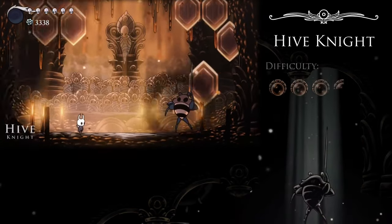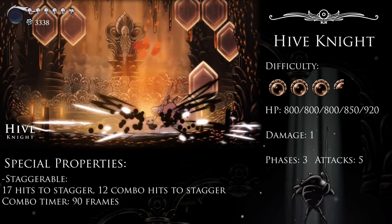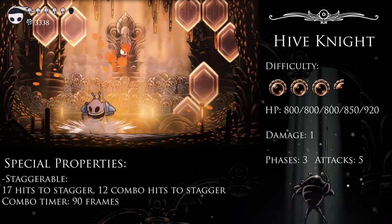According to all known laws of aviation, there is no way the Hive Knight should be able to fly. Its wings are... he doesn't have wings. Hive Knight!